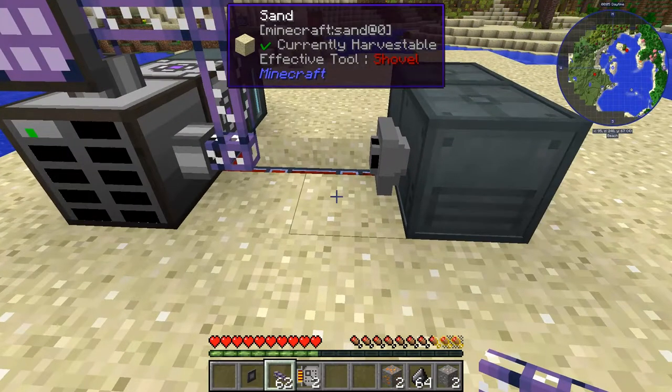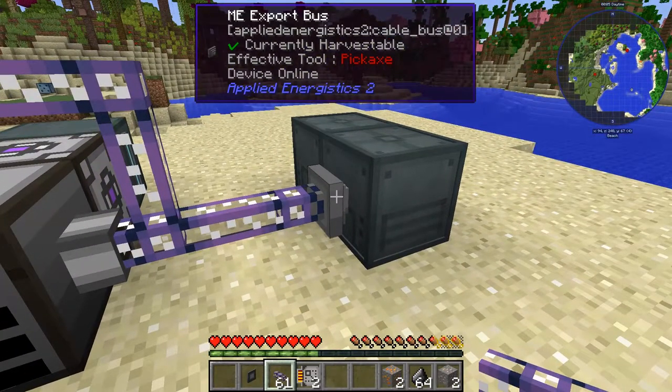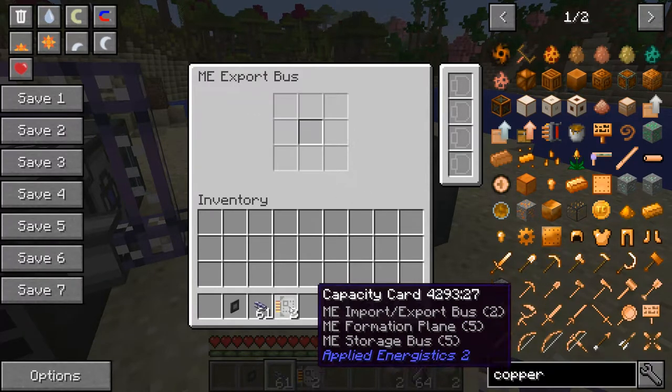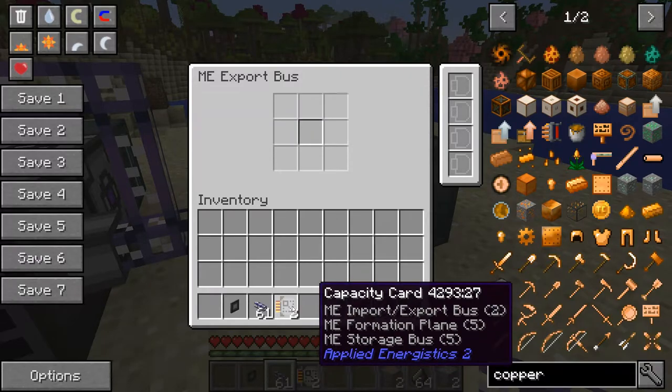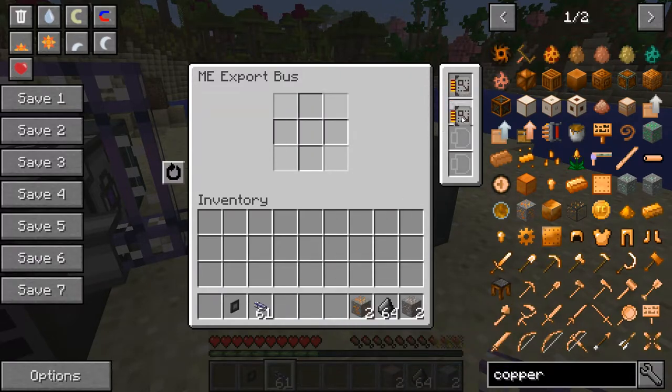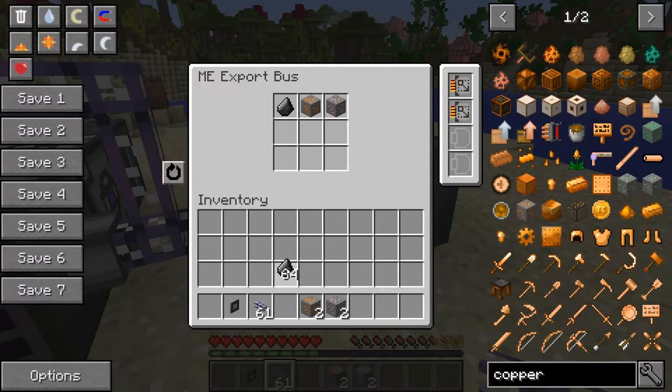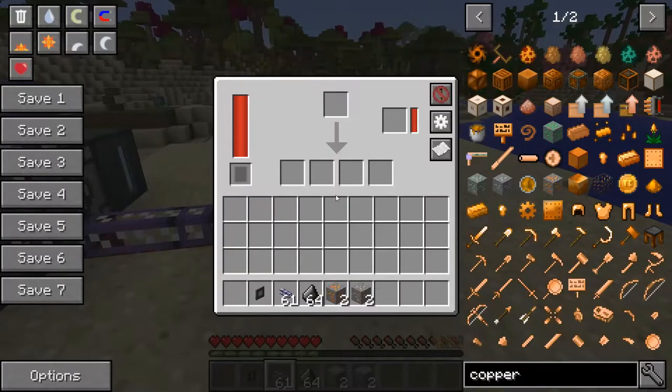There we go. It has just one square open and you can put an ore in there — that's like what ores it will take in. If you get ME capacity cards and add two of those, it opens all the spots up. So let's say we want flint to go through, copper to go through, and iron to go through. Those are the items we're going to put into our storage system.